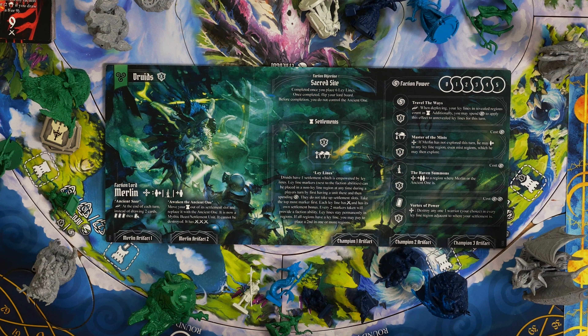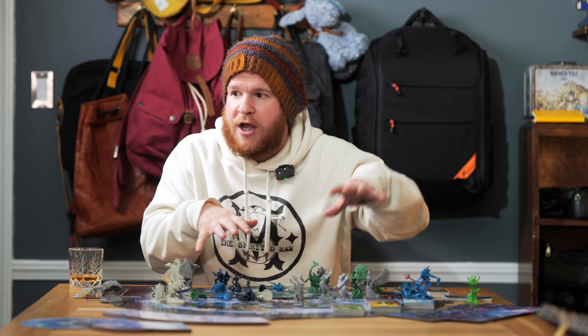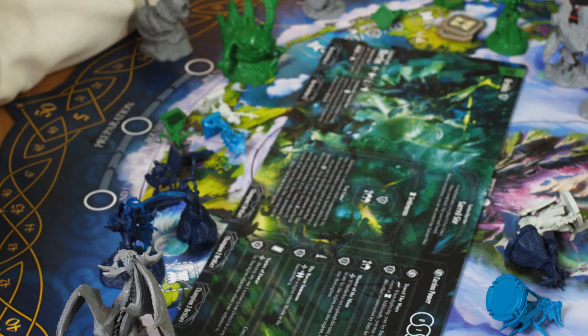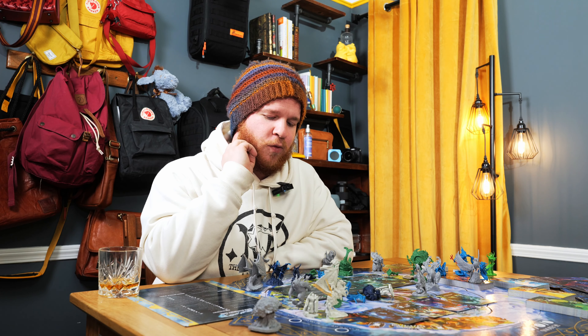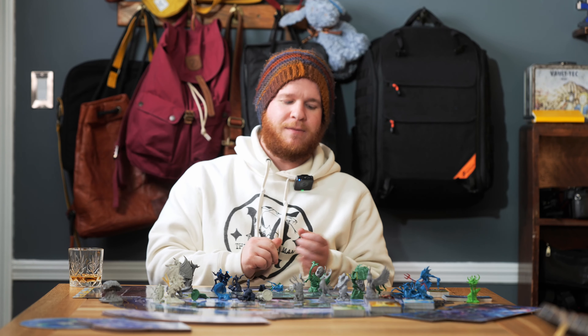The Raven Summons: plus two minions in a region where Merlin or the ancient one is. The ancient one is our lovely mobile settlement, just walking around like a giant beetle. And Vortex of Power: destroy any one warrior of your choice in every ley line region adjacent to where your settlement is. So you just start smashing things, ruining people. That is one, terrifying; two, very powerful; and three, probably a substantial amount of fun.